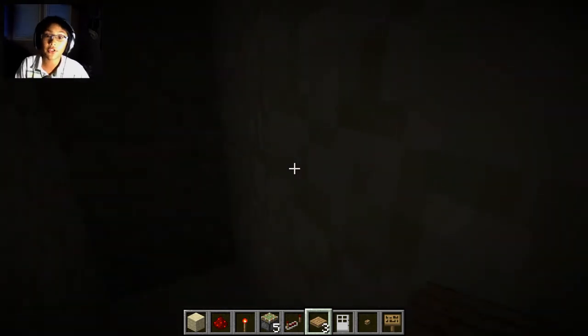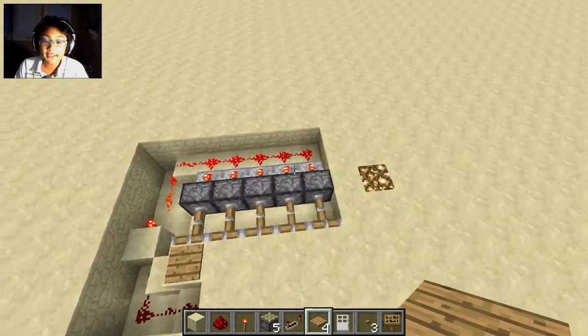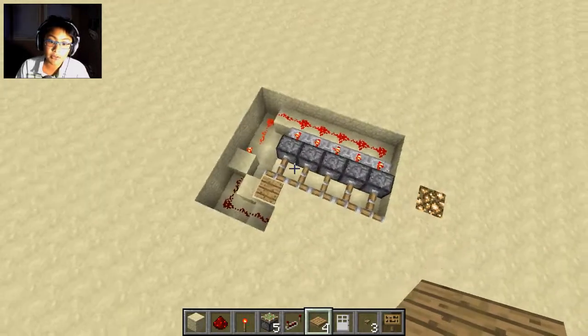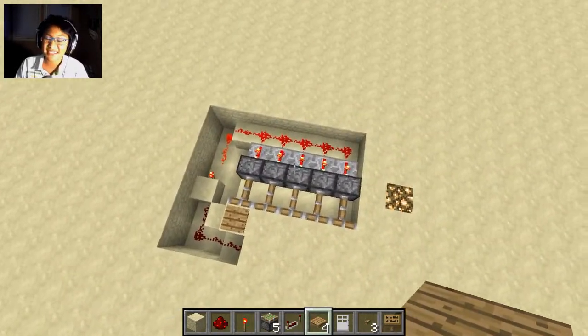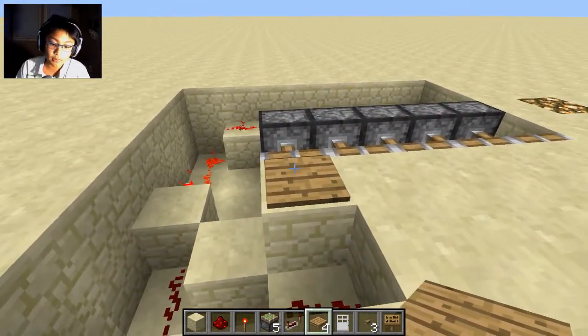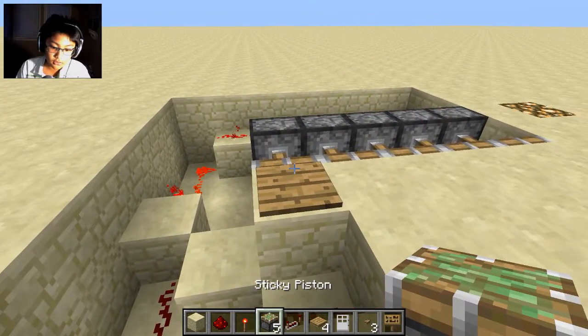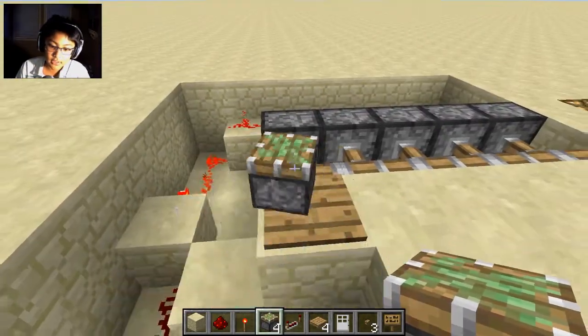Next I'm going to remove all the blocks and show all the redstone. What I really like about this trap — you can probably already see — is that it's really compact and tiny and you can fit it into most places.